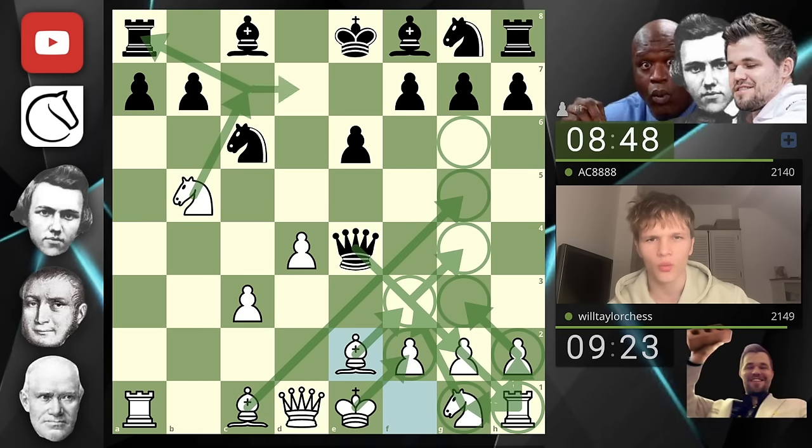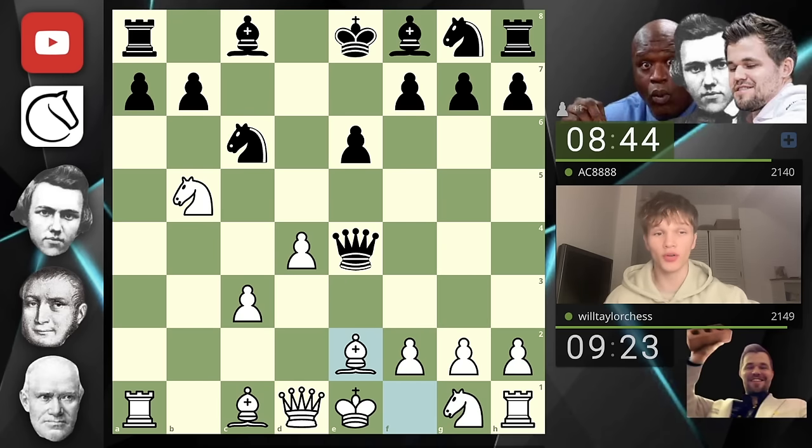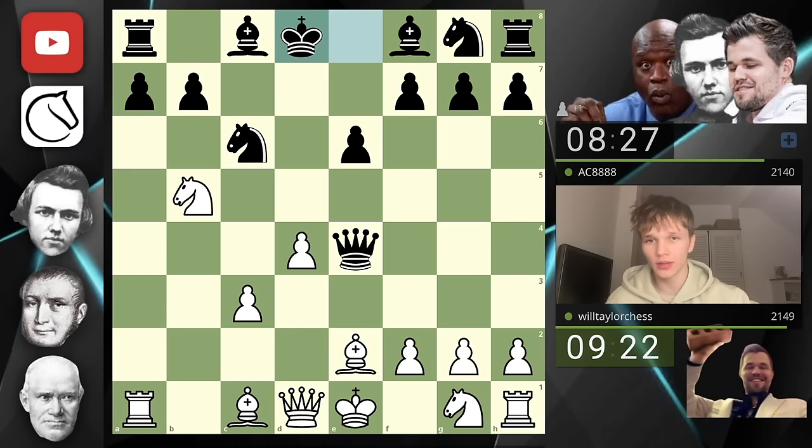I believe their only move would be queen g6, and then we fork and win that rook. So I wouldn't be surprised if our opponent played king d8 to solve the fork problem — or they could play rook b8, but that's a tough move. King d8 — look at that. Not only do we have the open a-file as compensation, but we now have an isolated king in the center.